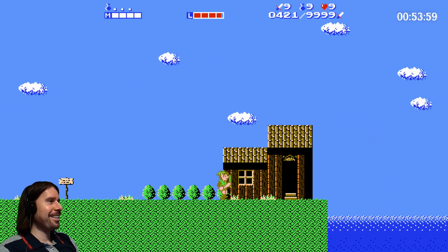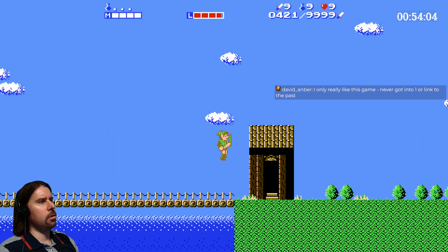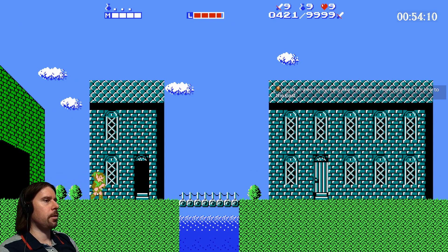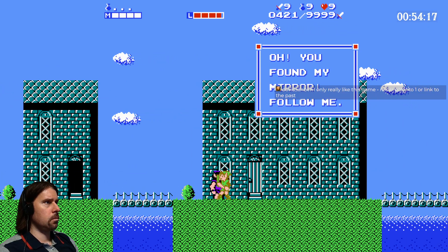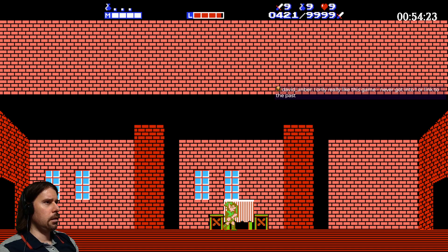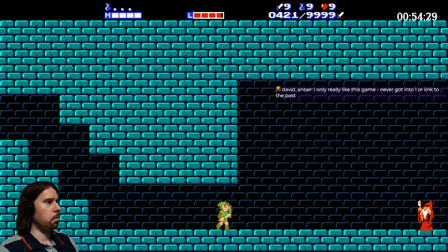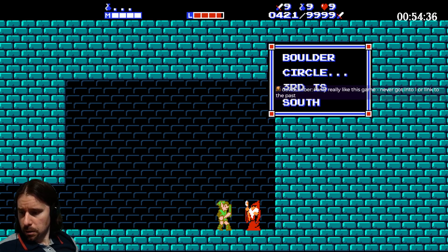Do we get the downward step? If so, it's totally worth going back. I don't remember where we get the downward step - maybe here? No, I think it's the next town where you have to go in the second floor. Yes, mirror! I think the guy has a spell we already own, so we'll just get information about the stone circle. Boulder circle - third is south. Let's save that: third is south.